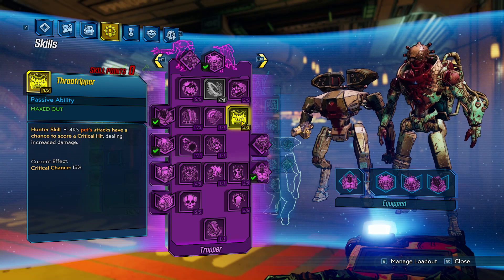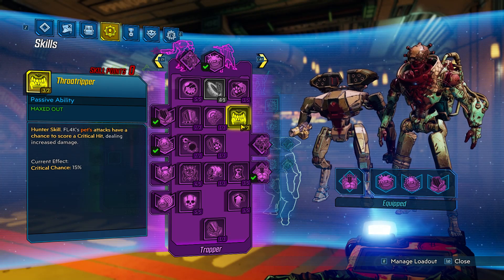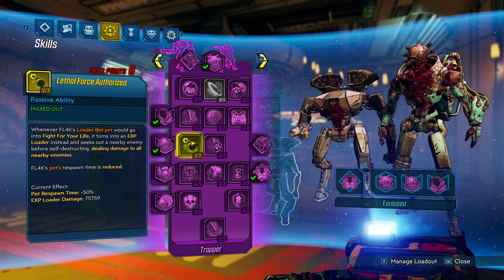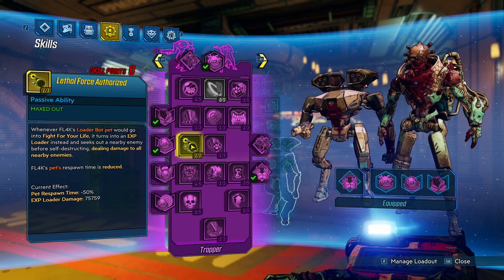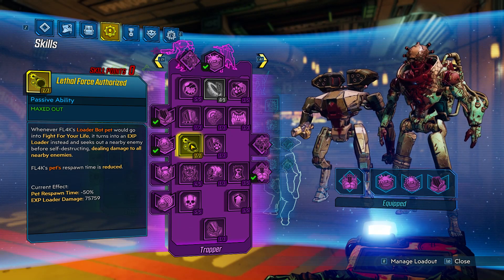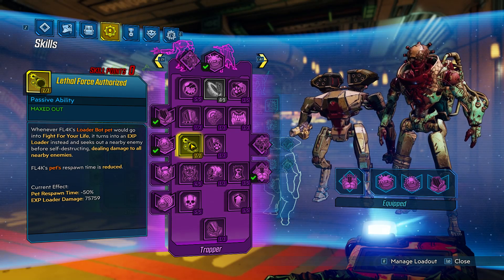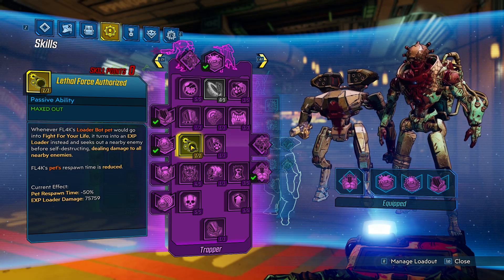Then we put three points into Throat Ripper, which gives your pet a chance to do critical hits - great for big hit damage. Then we put one point into Lethal Force Authorized. This reflects the loader bot pet. So you do have to be using the loader for this. In fight for your life, it turns into an explosive loader and runs towards the nearest enemy before self-destructing, dealing damage in a large radius - and that is a lot of damage. It also decreases the respawn time, cutting it in half.